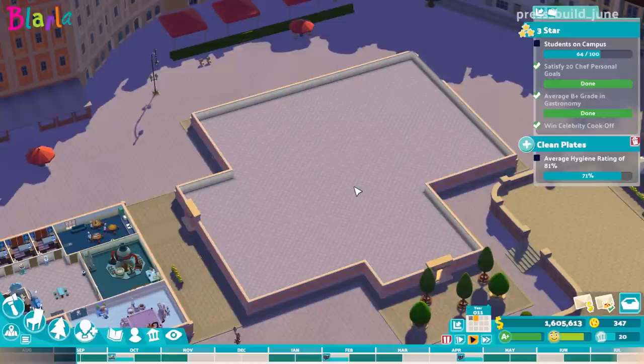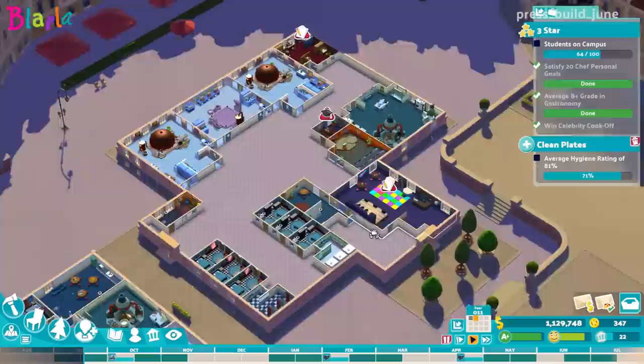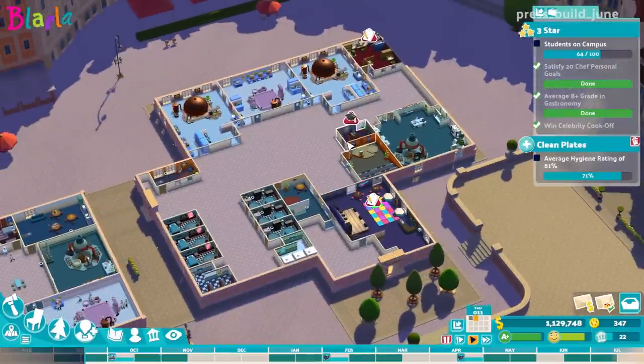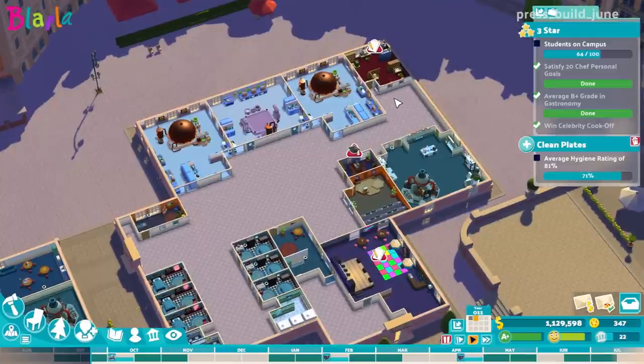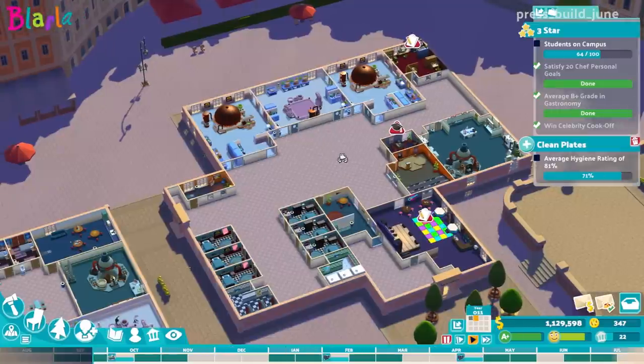Quickly throwing the rooms across — unfortunately these kitchens don't fit along here, I think it's one square too short, which is a shame. But that's okay. As a very quick job of roughly where we're going to be putting things, this is sort of what we're looking at. We might have room to put in a little romance garden here as well, and I think we're going to be able to make the library bigger over here, which is great.